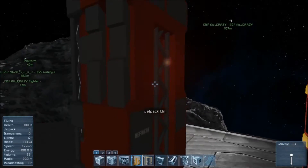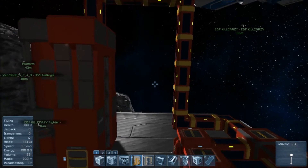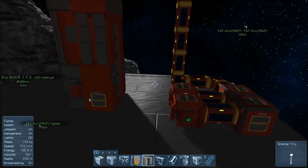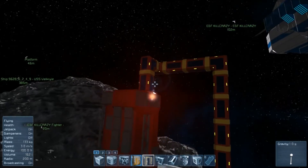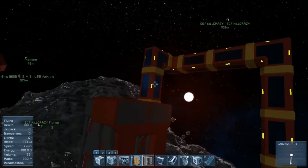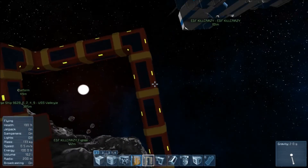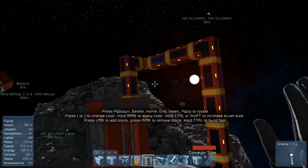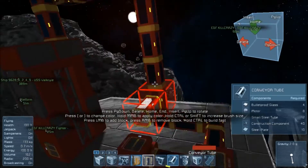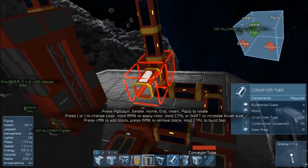Now if you want to be more complex with this and you want to go for a cargo container added onto this, I'll show you this first. You're going to need more stuff. So you've already got 11 conveyor tubes and 4 of these. You're going to need another — I'd say three of these for the design I'm going to show you.